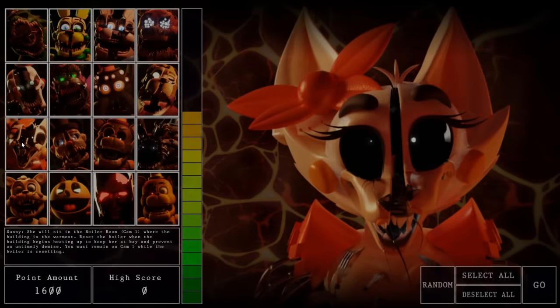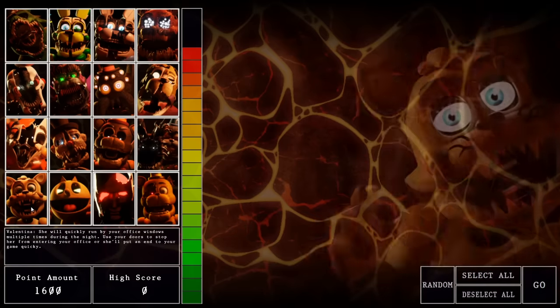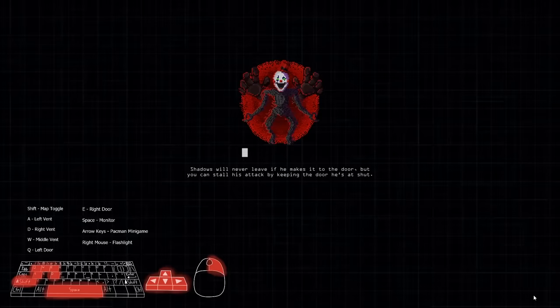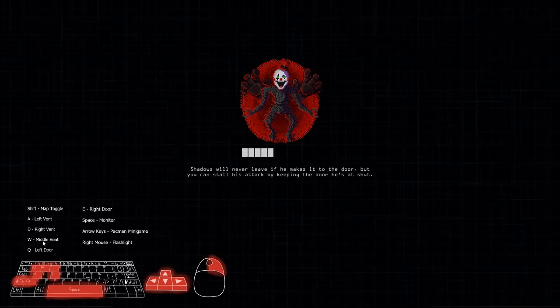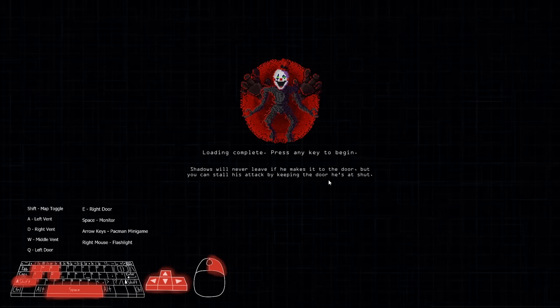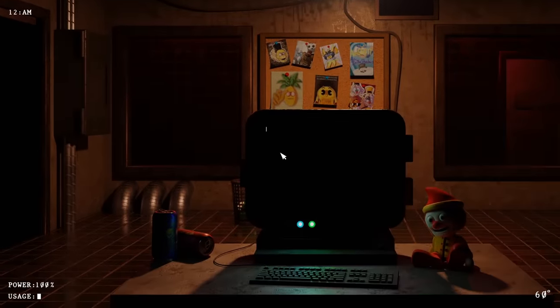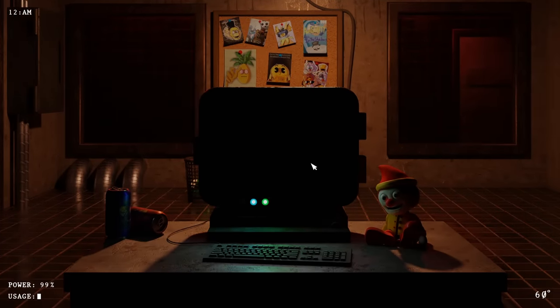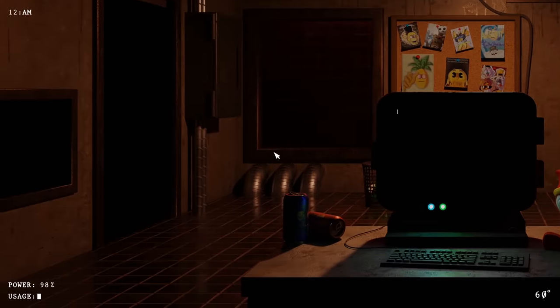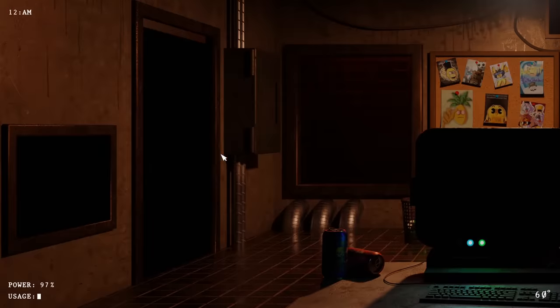The only problem is it's a different button for the doors — it must be Q and E. Okay that's why! I figured it out. Alright, 'In the Shadows will never leave if he makes it to the door, but you can still stall his attack by keeping the door he's at shut.' I don't know who that is but we'll find out. Can I honk this nose? Oh thank goodness. What kind of honk is that? That is the saddest honk — I don't even want to honk it, it makes me sad.